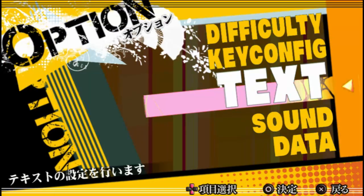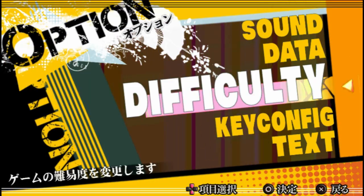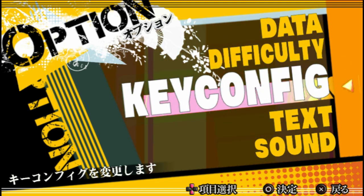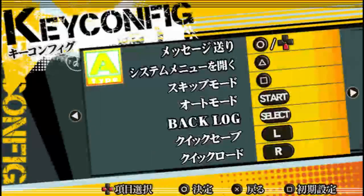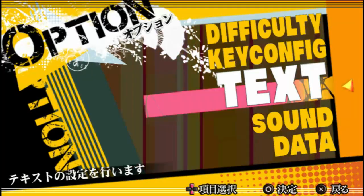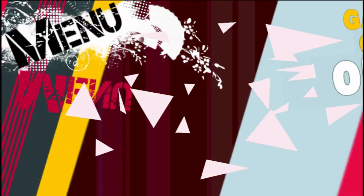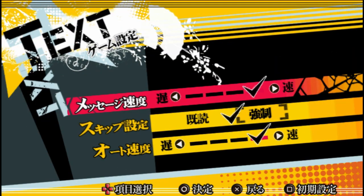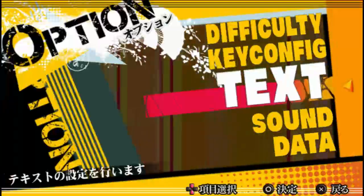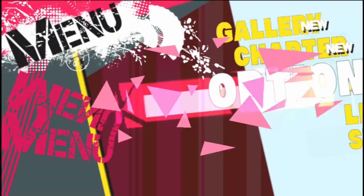Let's go have a look around, shall we? In options, you can change the default difficulty the game selects, even though at the beginning of every song you can pick what difficulty you like anyway. You can change some of the button configuration, but it's fairly self-explanatory stuff — this is actually only for the story sections of the game, not the rhythm section. You've got text options, which are just speed, and your sound options, and your save, load, and delete save data options.